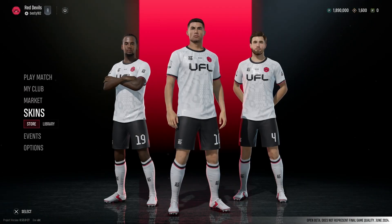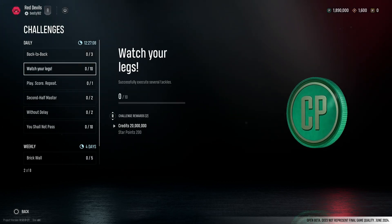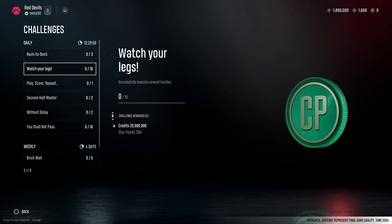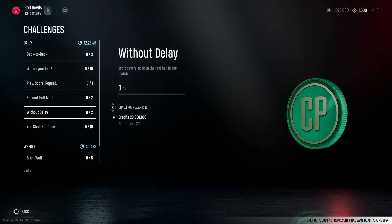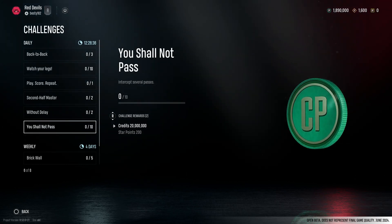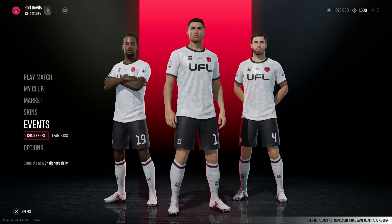Next up, if we go down to events you've got challenges. Win several matches in a row - that's 20 million credits for three wins in a row. Execute 10 tackles - 20 million credits. Play score repeats - 500 league points. Second half master: score several goals in the second half for 20 million credits. I know it sounds like a lot, but you have to think of it like real-life career mode transfers - players cost hundreds of millions, not a few hundred coins. There are also weekly challenges below, which is cool.